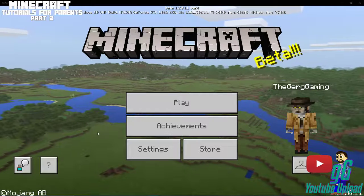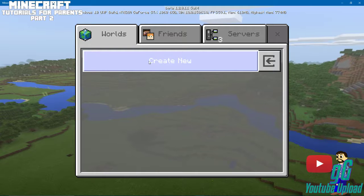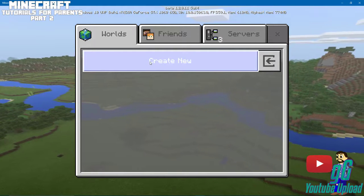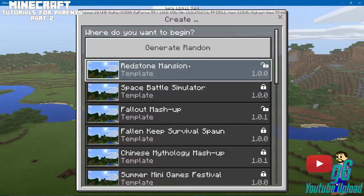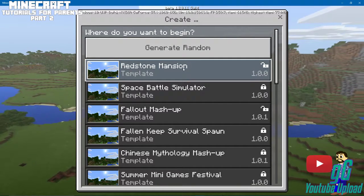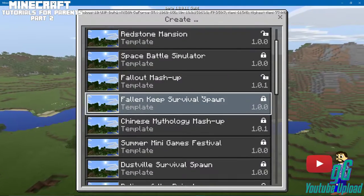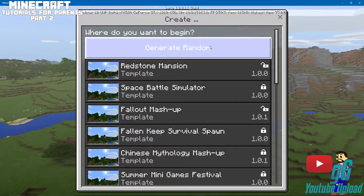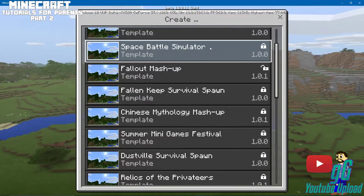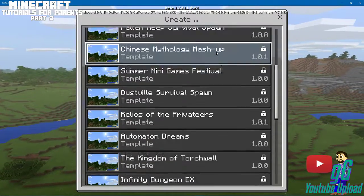So let's go to Play. I'm gonna create a new world — I don't have any worlds on Windows 10 yet. So we're gonna create a new world. You can generate random worlds if you want. We're gonna do — oh, they have a lot of stuff. We're gonna generate a random one. I think I want to do the Redstone Mansion but we'll do that later, so let's just generate random.